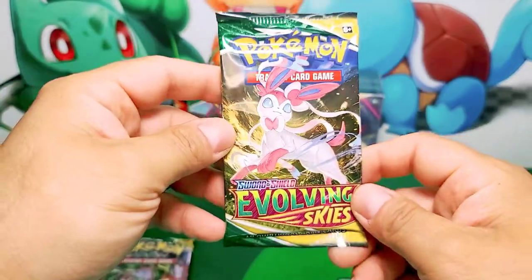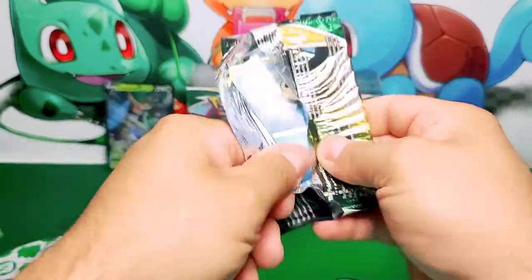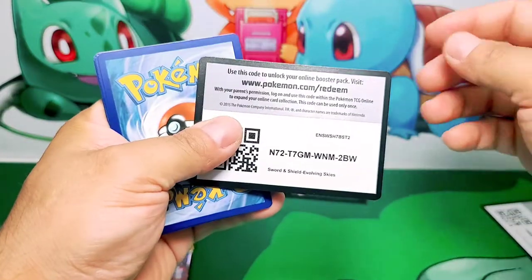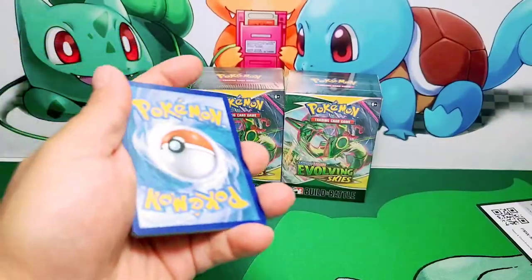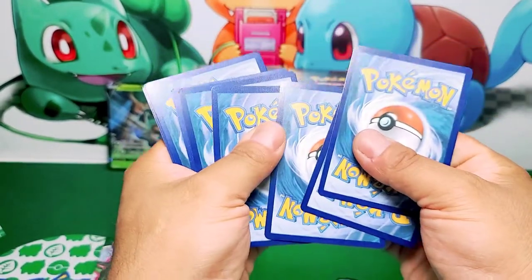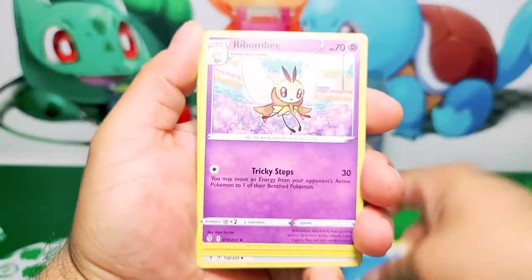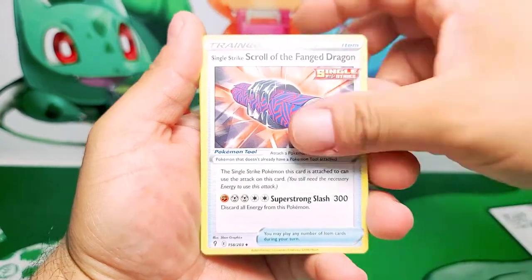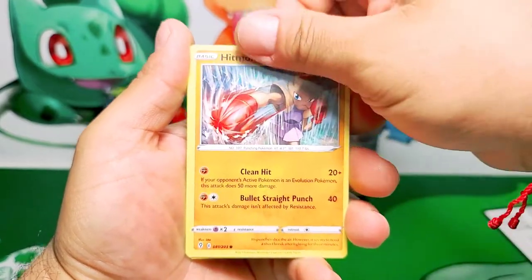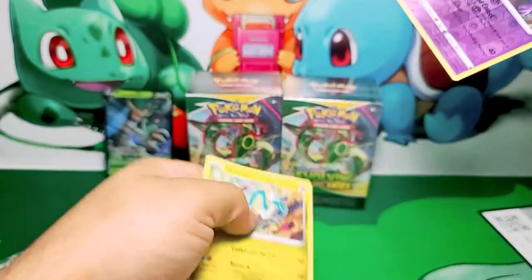$60 — on point. So $60 worth of value here. Each Build and Battle box is about $20 if you buy them at retail price. If you go to other places, it's a lot more expensive. $60 each box — interesting. Let's see if our value pays off here. And a Sublimit drone card, non-holo.